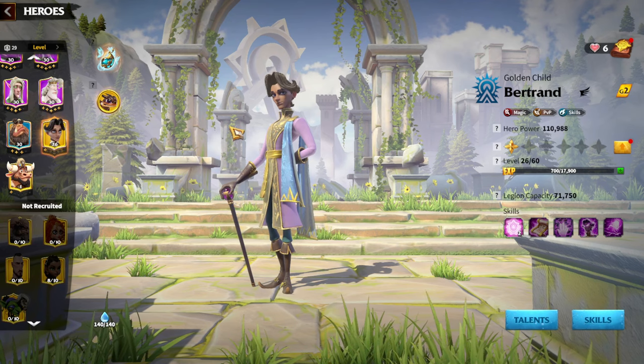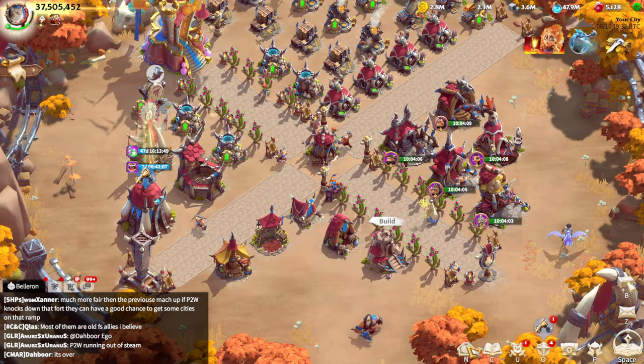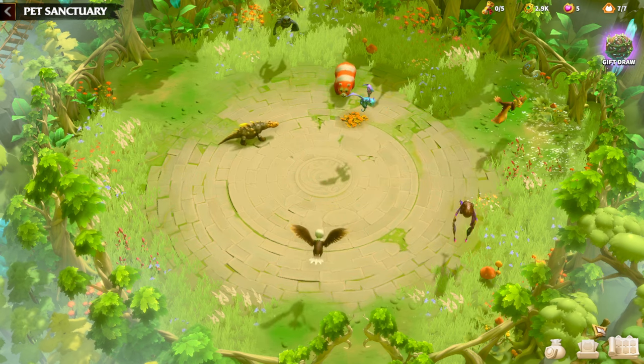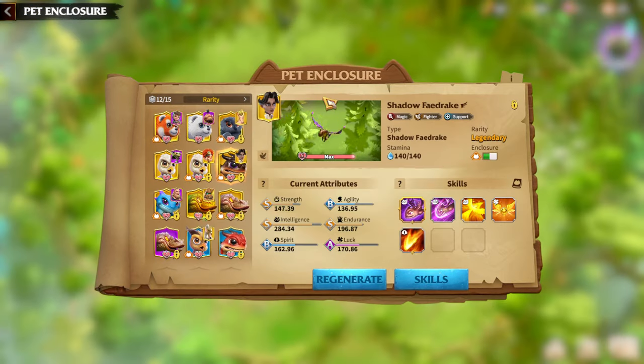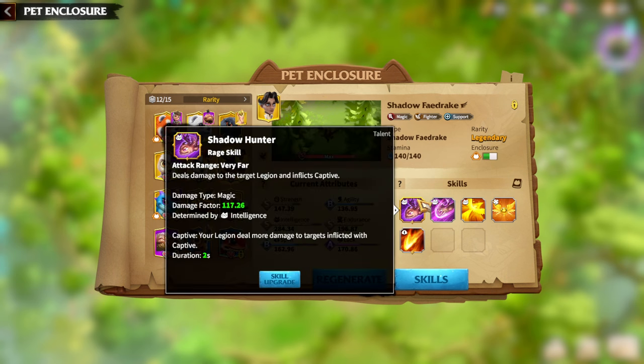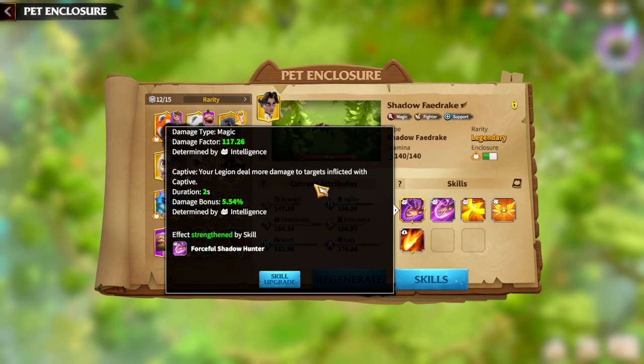Another aspect — one of my favorites in the whole game — is Warpets. There is one obvious choice for Bertrand and Doha: the Shadow Fedrake. It deals damage to the target legion and inflicts Captive, which means your legion deals more damage to targets inflicted with Captive. The damage bonus percentage is an amazing amount of skill damage factor for a Warpet.